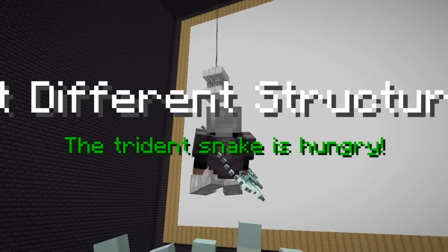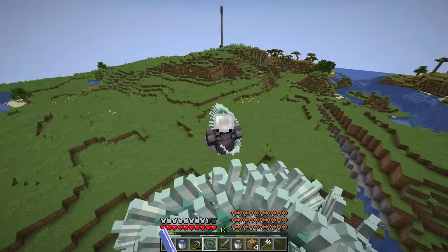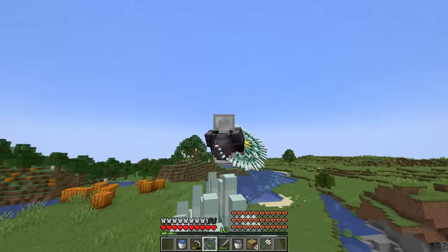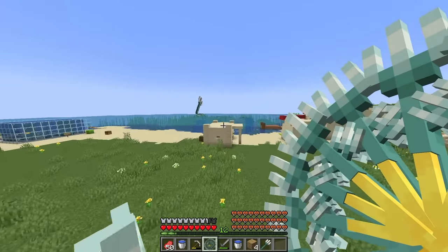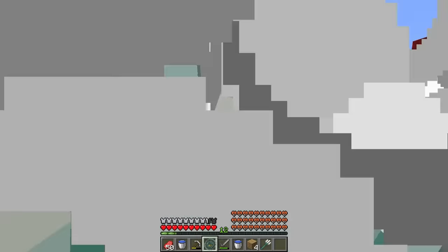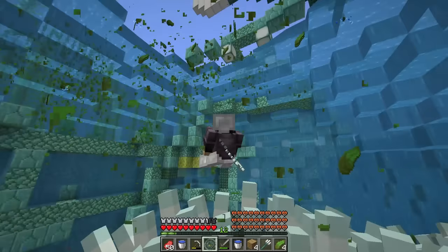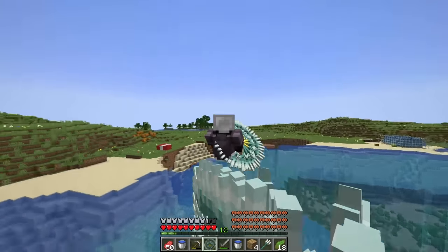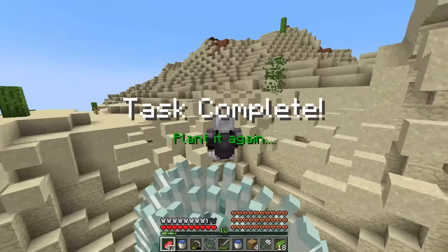The trident snake is hungry - eat different structures. Can I ride this all the way out? I can! This is amazing! The trident has evolved to this and we need to eat structures - let's begin the hunt. We're eating the village! Can I go in water? I can! Now let's eat the monument - this is actually insane! With that monument done, we've literally made a tunnel system right under us.